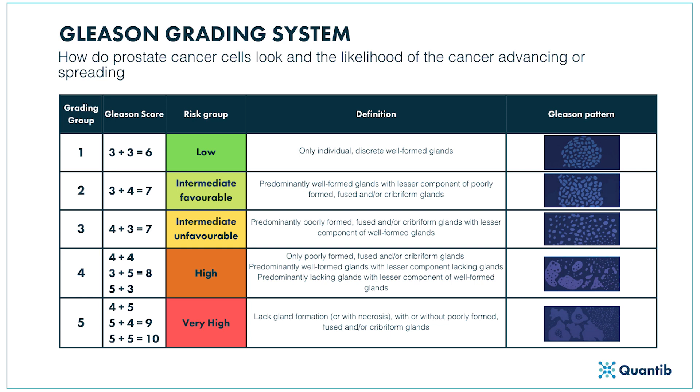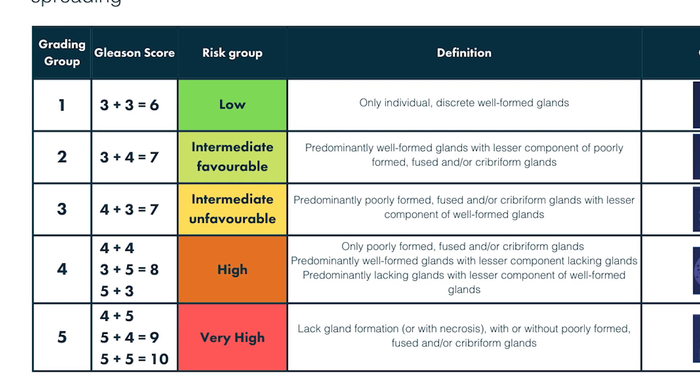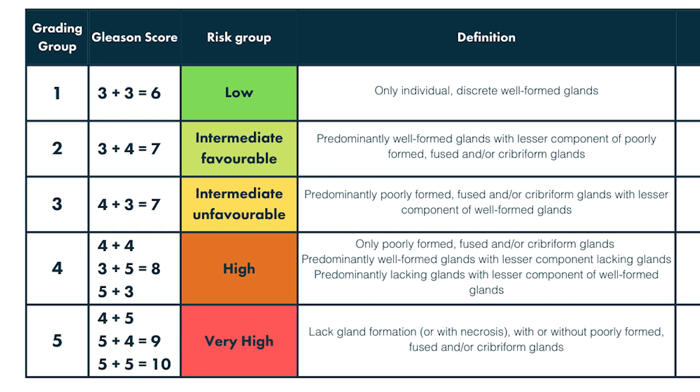The score out of 10 is actually made up of two grades of prostate cancer, each scored out of 5. The first grade — when they look at all your biopsies — is the most common area of cancer you've got, and they give that a score of 3, 4, or 5. The second number is the second most common bit of cancer, and that also gets 3, 4, or 5. These are added together to give you a score out of 10.